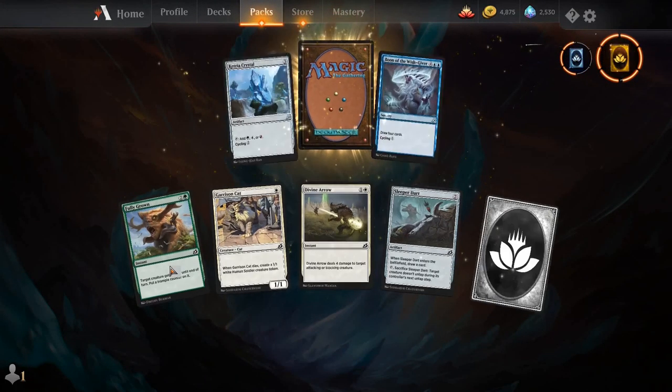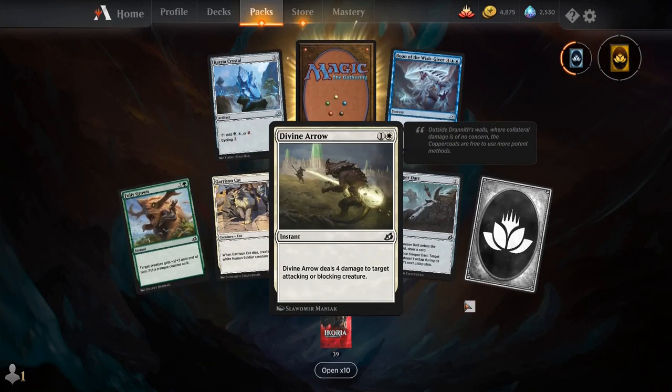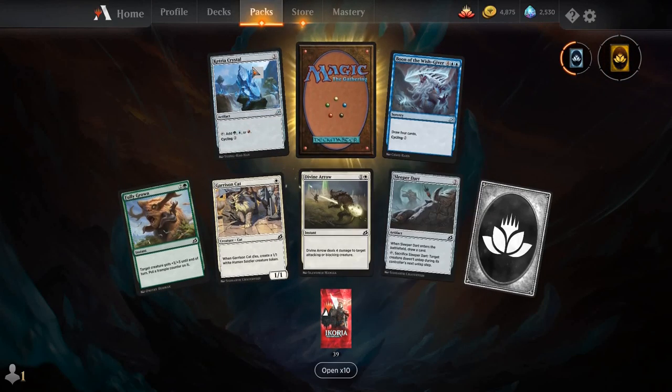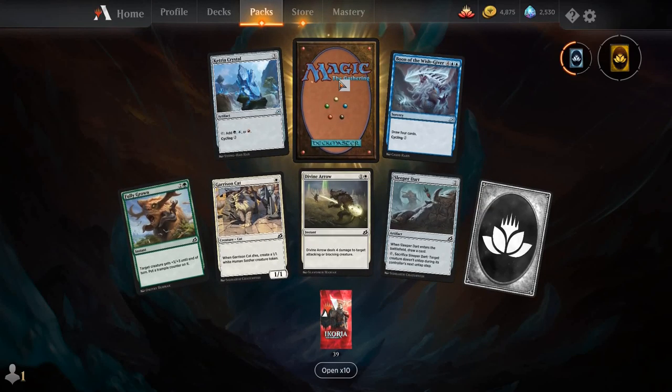All Grown, Garrison Cat, Divine Arrow, Sleeper Dart, Cat Trier Crystal, Boon of the Wishgiver, and our rare is a Rare Wild Card.